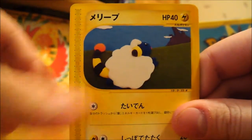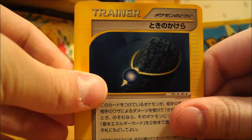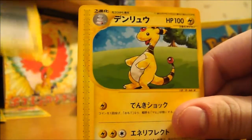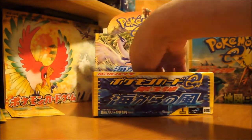Ponyta, Mareep, Sentret, a new Trainer necklace thingy, and an Ampharos Non-Holo. Don't have that one yet. Looks good.